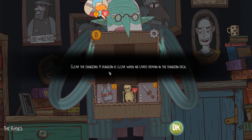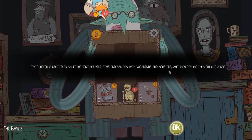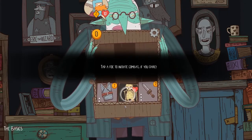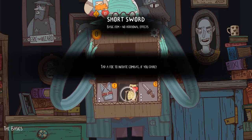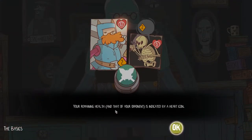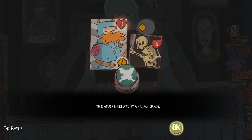The basics — clear the dungeon. The dungeon is clear when no cards remain in the dungeon deck. I like that already. The dungeon is created by shuffling together your items and abilities with vagabonds and monsters and then dealing them out into a grid. This is pretty cool — I feel like I could play a tabletop version of this. Tap a foe to initiate combat if you dare. Your remaining health and that of your opponent is indicated by a heart icon. I've got ten health, then six, and two of whatever these things are. Your attack is indicated by a yellow diamond.